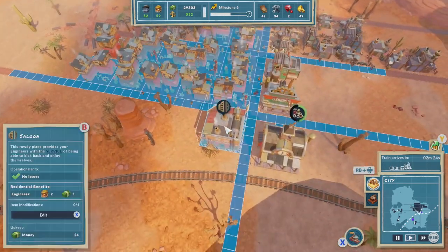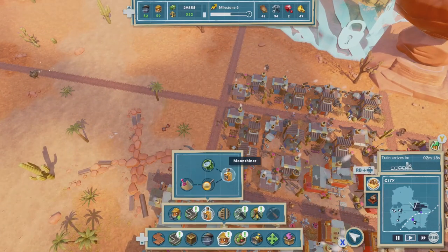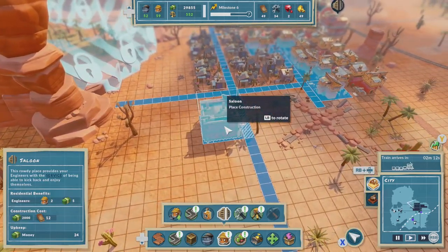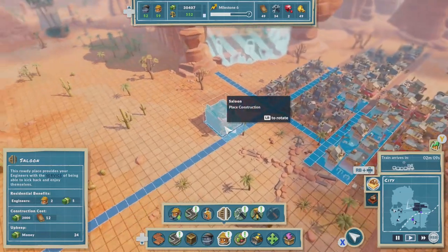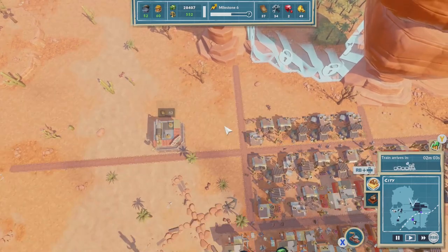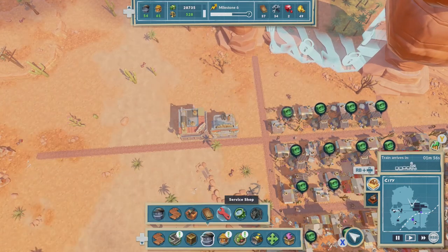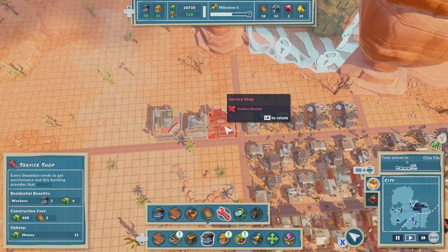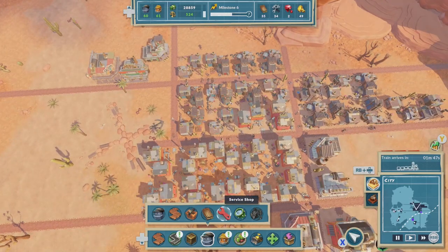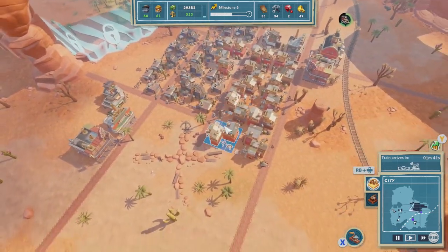What I should do is — okay, where does this go? So if we make another saloon on this side, it sort of starts to cover these people. They can go there, and then for these guys we can get like the general stall. That covers a lot more people, which is pretty cool. So now everyone's getting all their needs met.